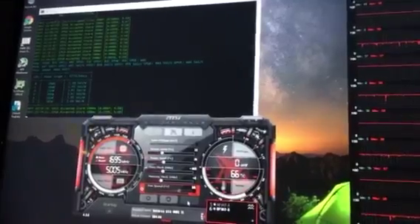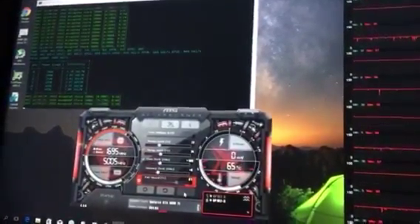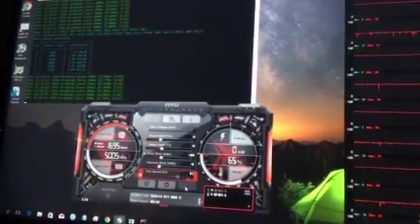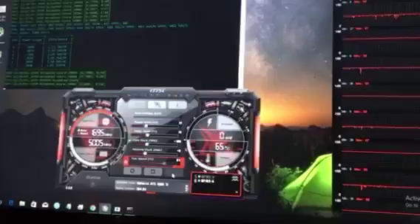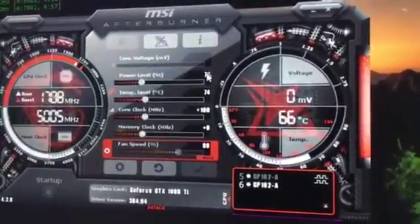Now you might say that's just a fluke, so let's give it a couple more goes. Hashing... 642 solutions. I think with this particular algorithm, increasing the core clock and the TDP has more merits compared to increasing the memory clock.